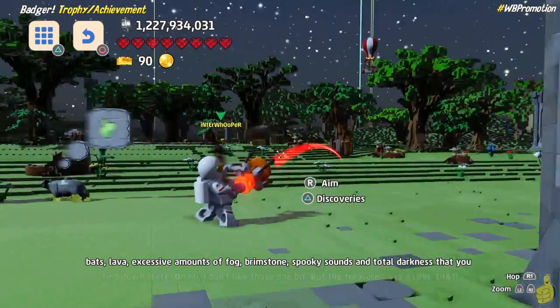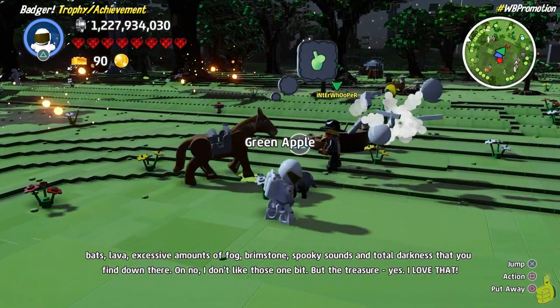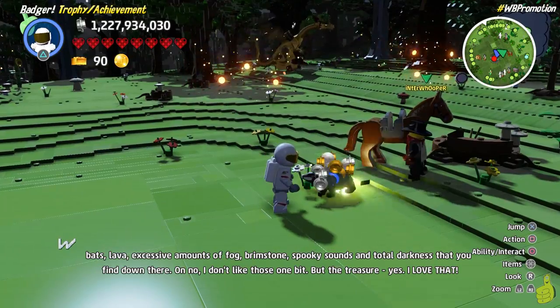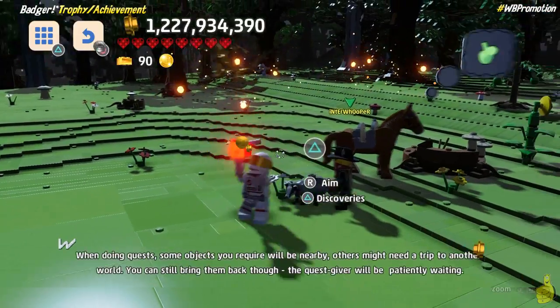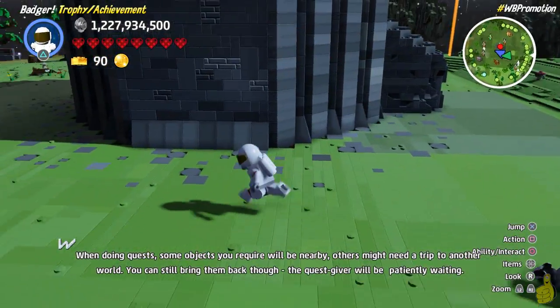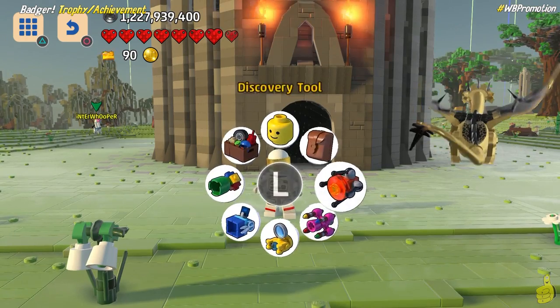What we do is we simply toss him an apple to go ahead and feed him, because apparently he's hungry. And once he gets his nom-noms on, then we can go ahead and mount and ride him, or we can use the discovery tool to go ahead and scan him and add him to our discoveries, which will allow us to spawn him at any point. And that's what we did, because we were already on a mission to find that dungeon.